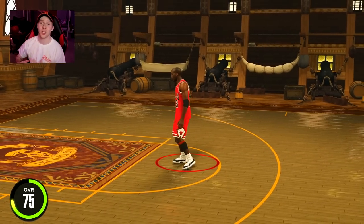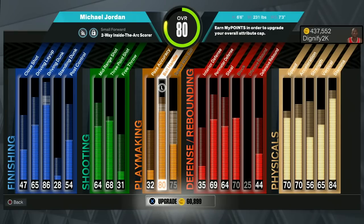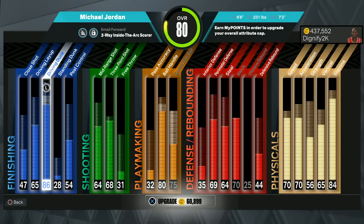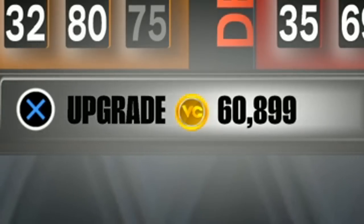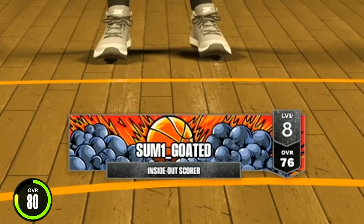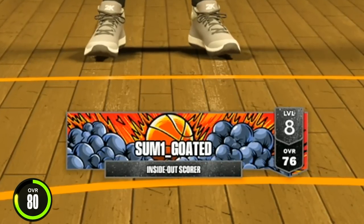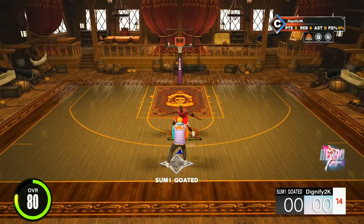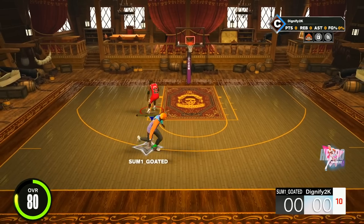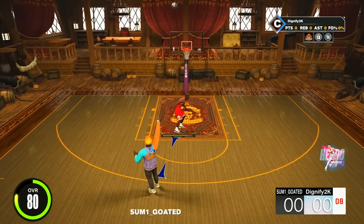Now that we're getting to 80, 85, and 90, the build is actually going to start to come complete. For the 80 overall upgrade, we're going with an 80 ball handle to get the De'Aaron Fox size up. We finally upgraded our speed with boost so we can get the Michael Jordan dribble style, and we went with an 86 driving dunk for some contact dunks — 60,000 VC. 80 overall MJ going up against a 76 overall inside-out scorer. The hardest thing about these challenges is just switching through all the dribble moves.